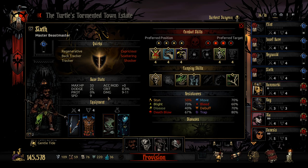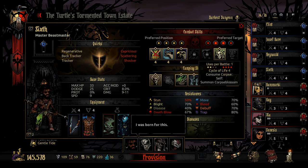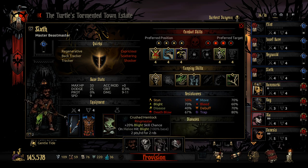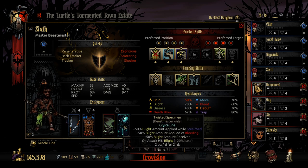And then we also have Sixth here who's getting a kind of interesting build, actually. He's got Feral Cuts that give him Double Strike mixed with the Bird of Prey — the Crystalline one we got from a while ago, as well as the Crushed Hemlock. Essentially meaning that on attack he's going to apply 4 over 4 Blight, and he's getting plus 50 Blight amount against Stealth and Bleeding, which is going to help out quite a lot.